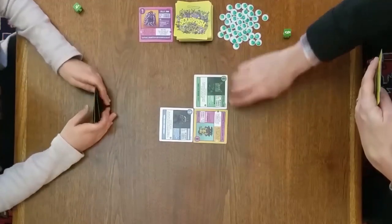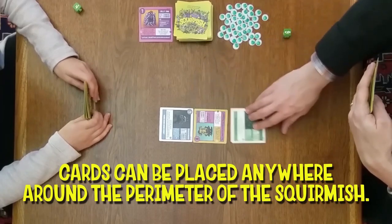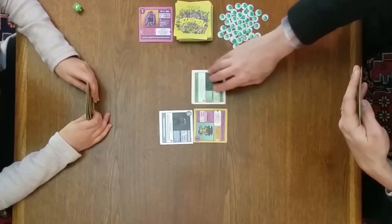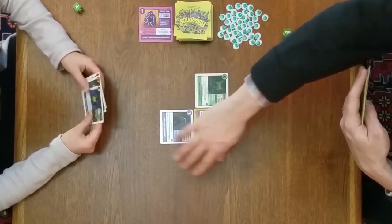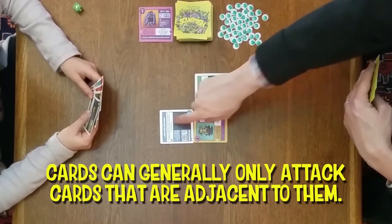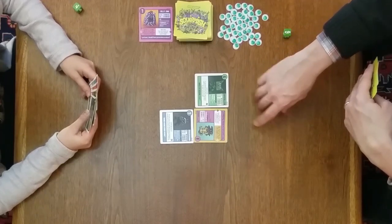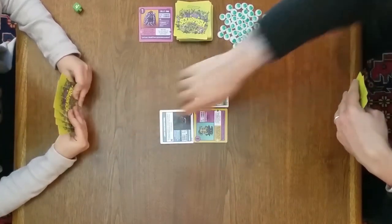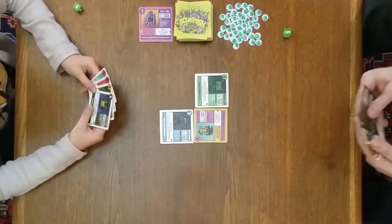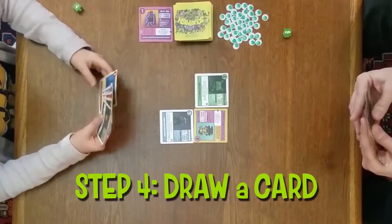You can place cards anywhere around the perimeter of the squirmish — she chose to place it next to Betty Biscuit here, but she could have placed it in several other positions. It's kind of in a grid. Cards can generally only attack cards that are adjacent to them — to the top, bottom, left, or right. They can't attack diagonally, and they can't attack cards that are farther away than one card. Next I'm going to draw a card, and that's the end of my turn.